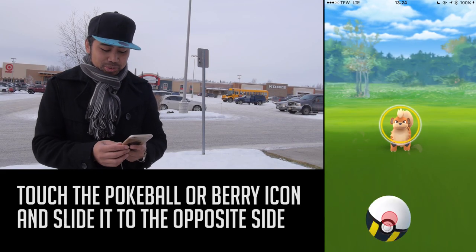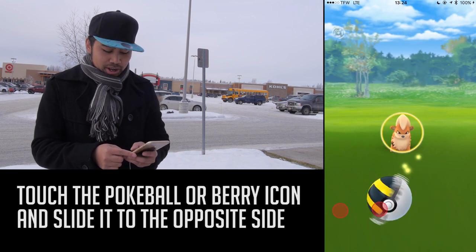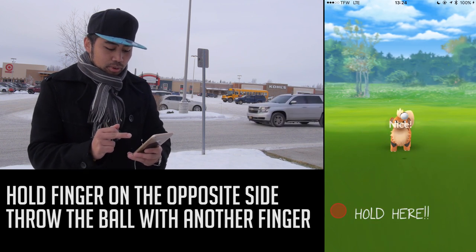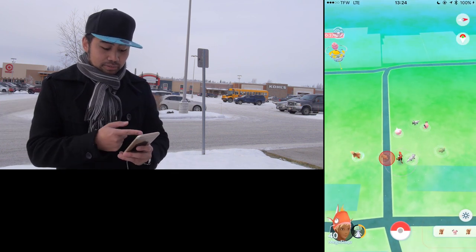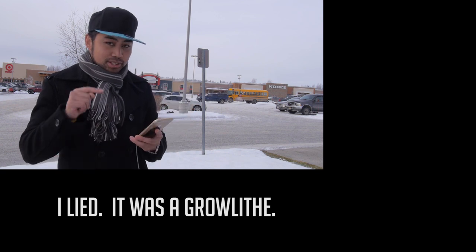Alright, so here's how this glitch works. You press and hold the select button — not the Pokéball — the select button, and then slide it to the left. Watch the icon, and with the other hand, boom, hit, touch the screen in the middle, and then flee. That was a 509 electric — it's already in the Pokémon storage box.